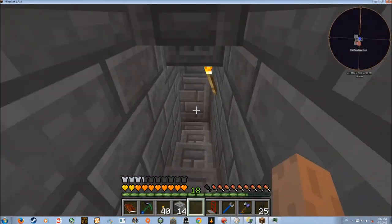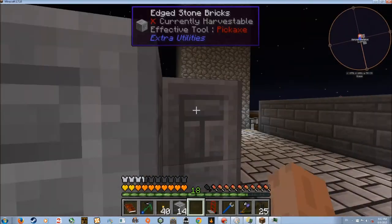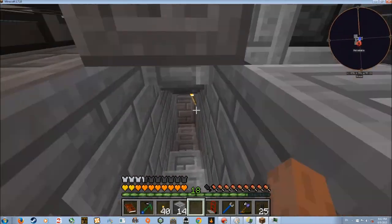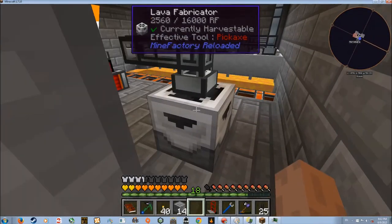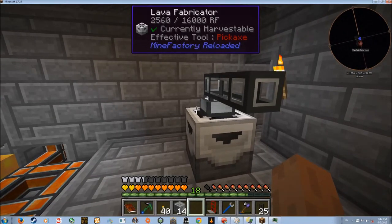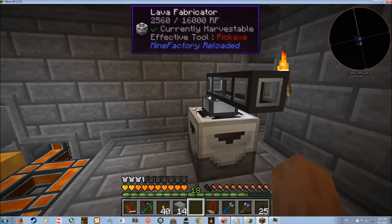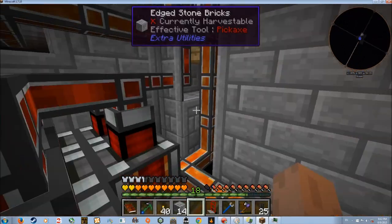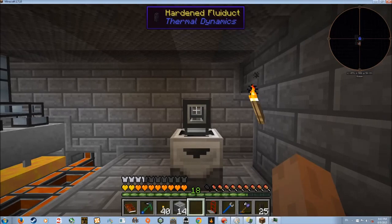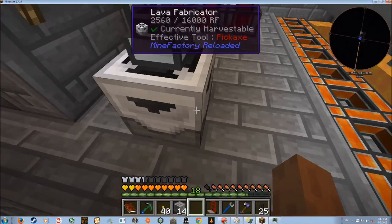I did go to the Nether. I put the portal behind — there's a little wooden room you can kind of see behind the mob tower. I kind of just went to complete that quest where you go to the Nether, and also I needed to get blaze rods. I knew where a fortress was because I had a waypoint from my Morby Cottage world — it's kind of the same nether for all the worlds I've gone to. So I went to that waypoint, got some blaze rods, and made a lava fabricator.